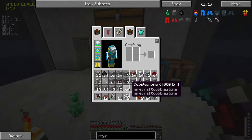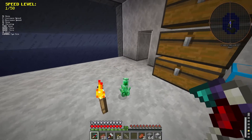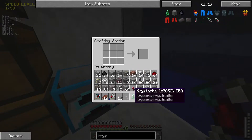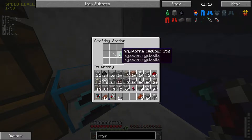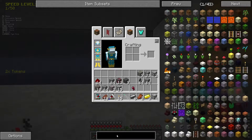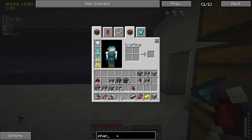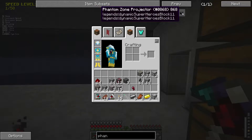Stage two of the plan: I now need to Kryptonite-tip this syringe. I'm gonna pick this up and work on that. Wait — what? I need to figure out how to make a Phantom Zone thing. Is it this one? No, this one isn't craftable. It's this one. How do I make this?